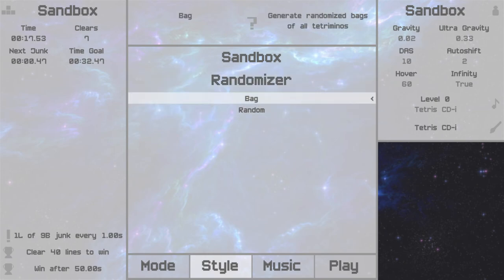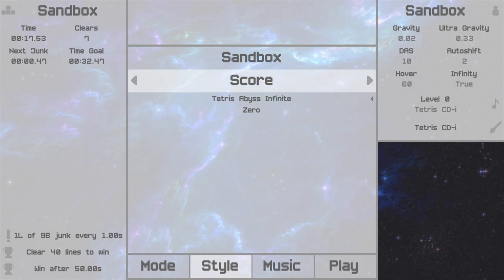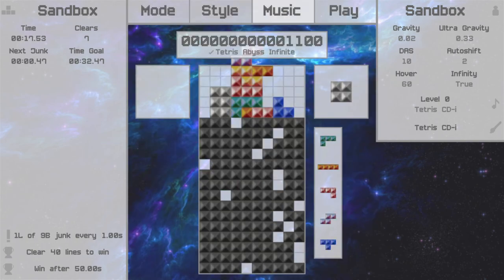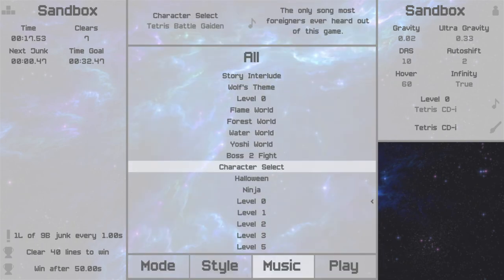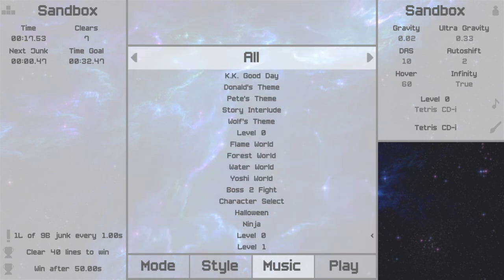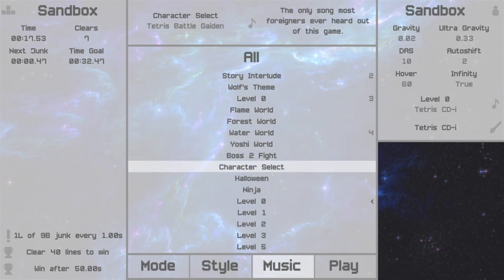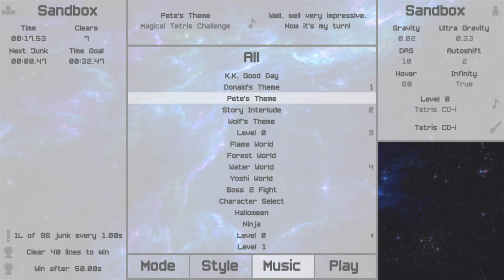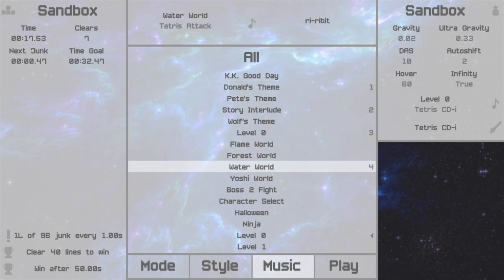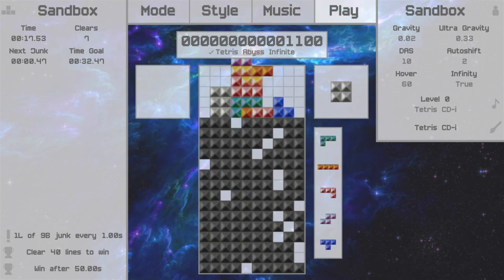Let's go back to SRS. You can also change the randomization — the default is bag randomization, which is pretty standard nowadays, but you can do truly random if you want. And there's the scoring as well. All the CDs you saw in Abyss mode — you can access the music here and jam out, and you can even set up a playlist of multiple tunes. It's music from some of my favorite Tetris games: Magical Tetris Challenge, Tetris Attack, Tetris Battle Gaiden, CDI, DX, and more.